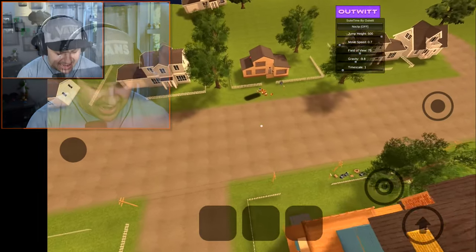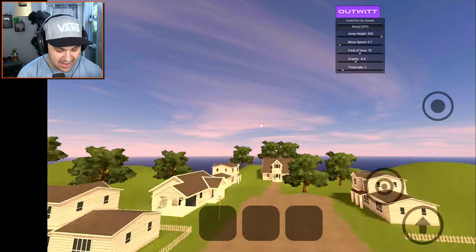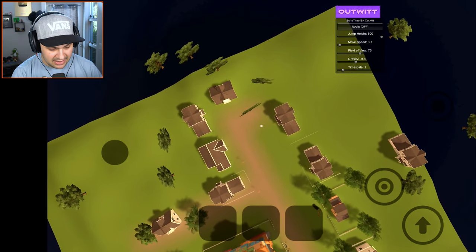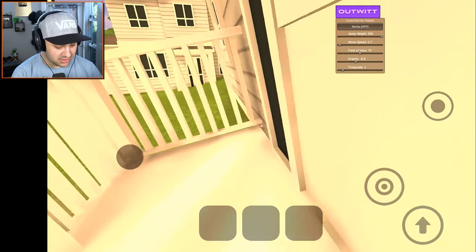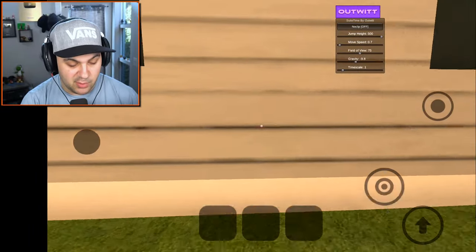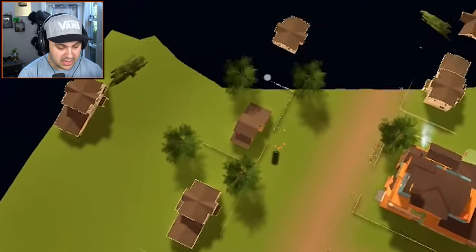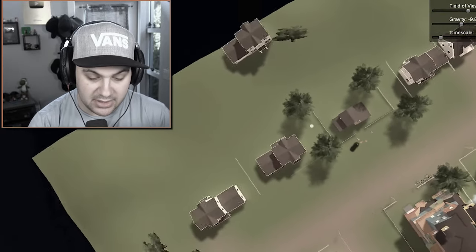There's like an invisible barrier, but it doesn't go all the way up, so if we play our cards right we should be able to jump over it. Now we're in the neighborhood — I've done this before with the green cube. There are three cubes in this world — magical, self-replicating cubes. You can see one of them on top of our own house right there — the red cube. The red cube is probably the most boring of all the cubes.